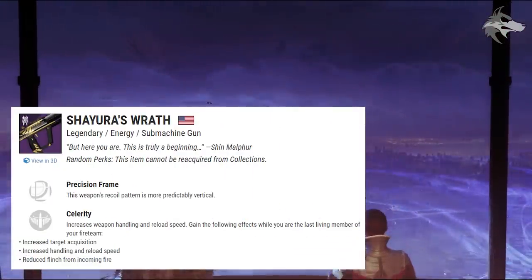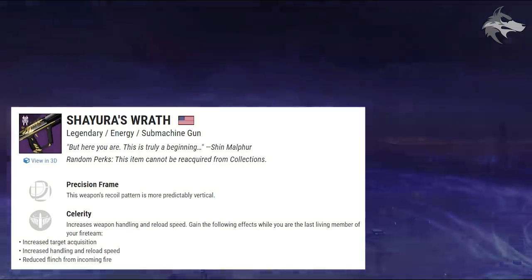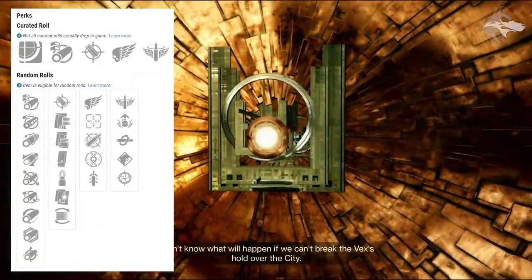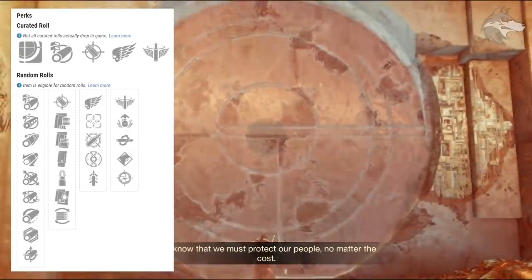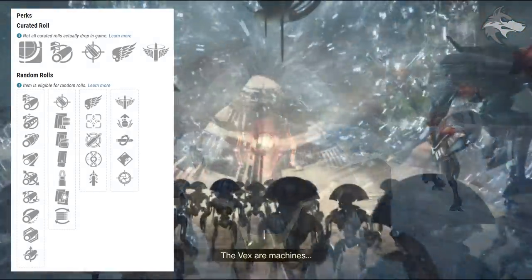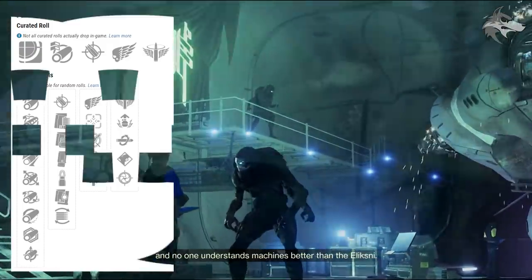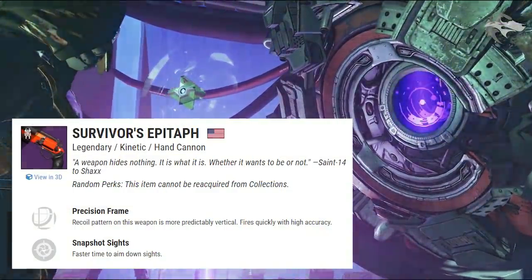Bungie has also added a new Trials of Osiris weapon earned by completing Trials challenges: Shayura's Wrath, a void precision frame submachine gun. It can get Killing Wind, Tunnel Vision, Dynamic Sway Reduction, Heating Up, and Quick Draw in the first slot, with Celerity, Adrenaline Junkie, Kill Clip, Tap the Trigger, and Snapshot Sights in the second slot.